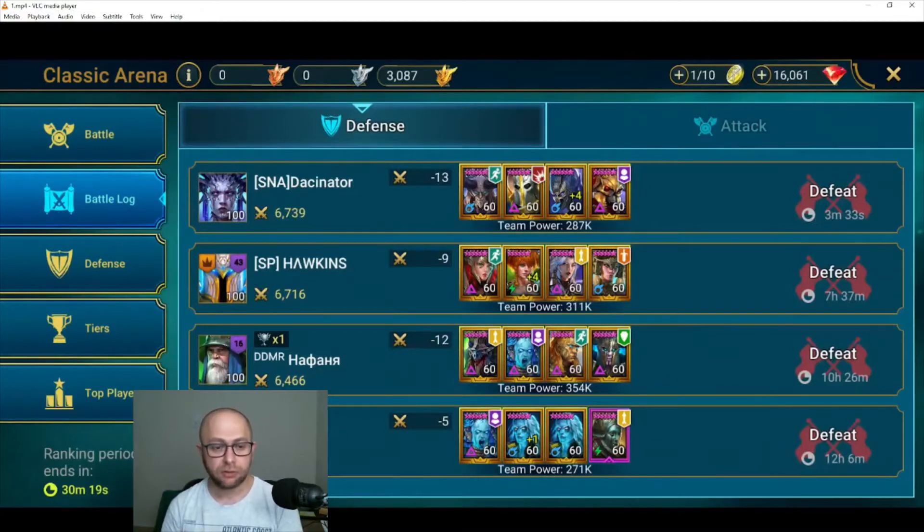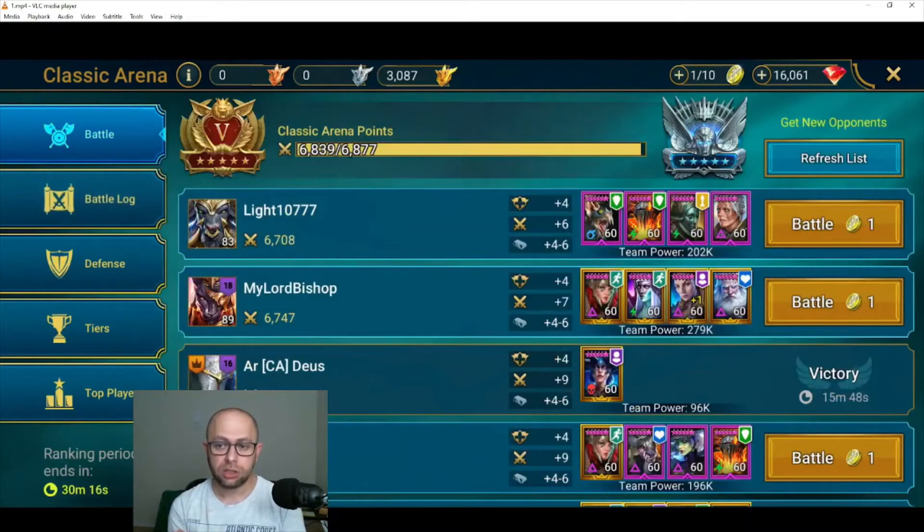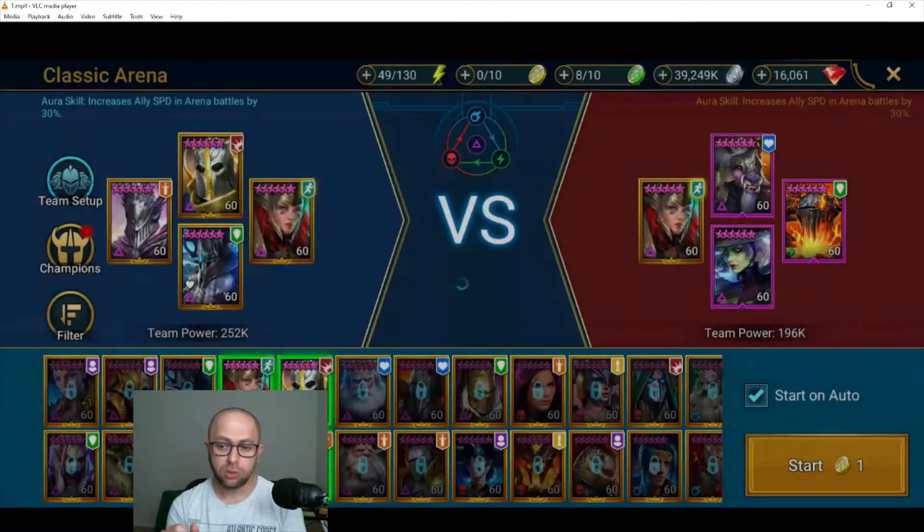You can see I'm checking my defense — 30 minutes left, that's when I started adjusting my defense and pushing, because I had a weak defense in place. If you notice, my last loss was seven hours ago, and I had one loss at the 30-minute mark before I set my proper defense. What I did here was go to the page — I'm still in Gold 5 — and start hitting weak teams.